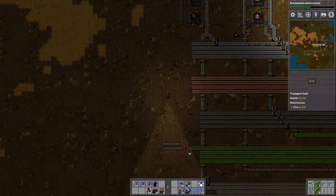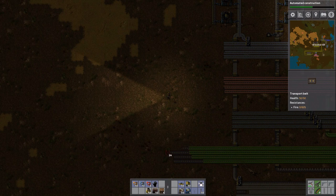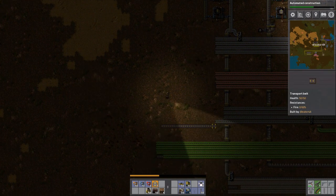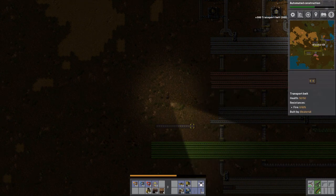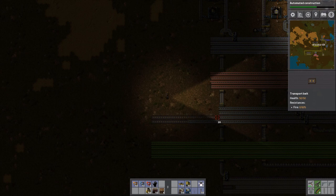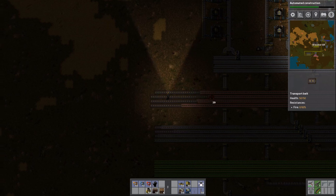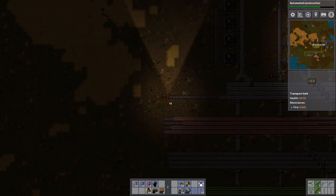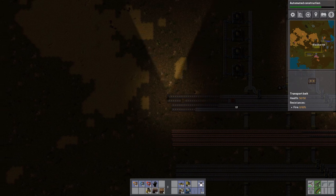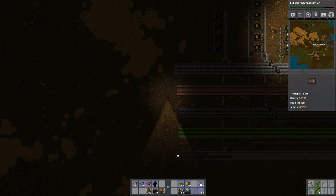Let's bring the bus down a little bit more. I'm very terrible at using these underground belts. I'm trying this time to use my bus a little bit more. On previous games I wouldn't use my bus at all — I would just have copper, iron, and steel and make everything locally. Now I'm trying to make stuff more remotely with dedicated sections of the factory for production.